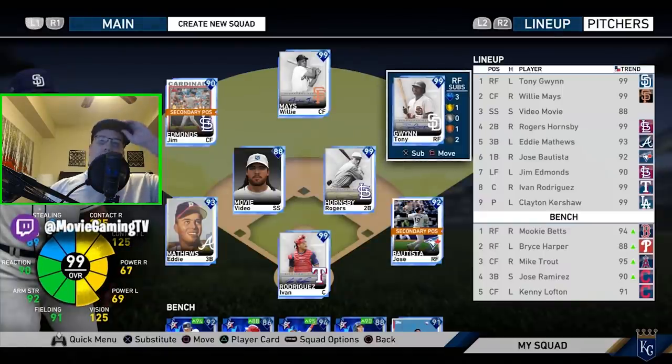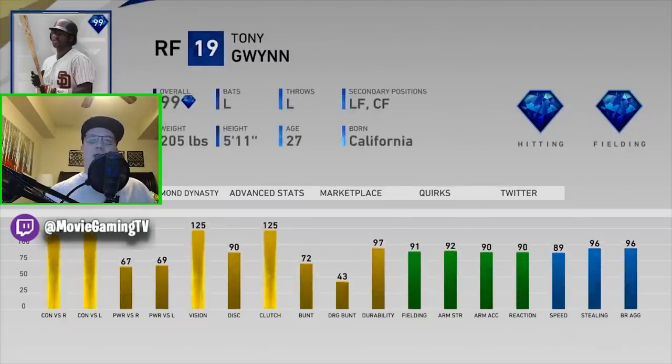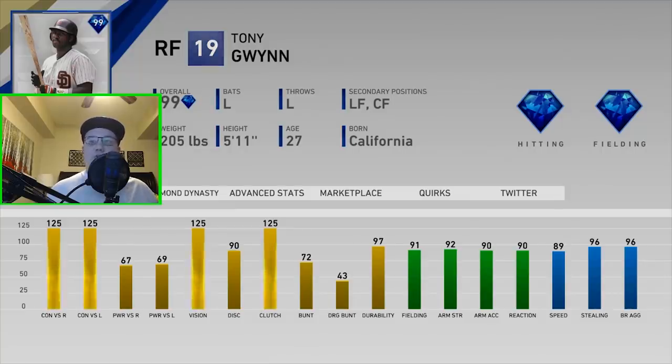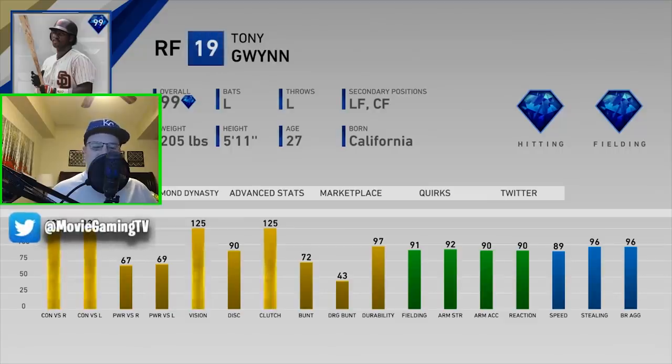With my level 100 reward I selected Tony Gwynn. I really played a lot of Battle Royale, got to try out a lot of those cards, and I really liked Gwynn the best — I just liked his contact and his vision. He has a huge PCI for these tough games on Legend, and he's obviously a great fielder in right field.